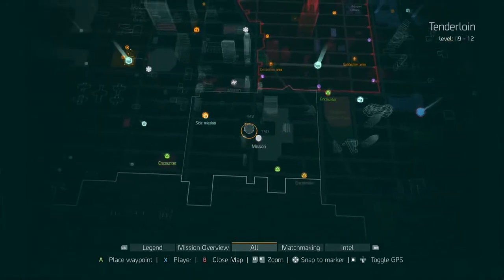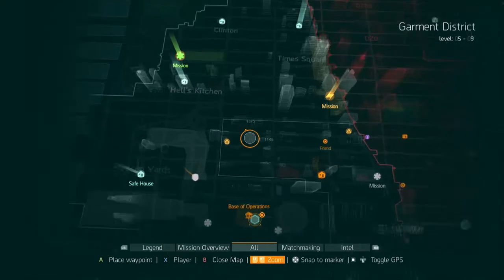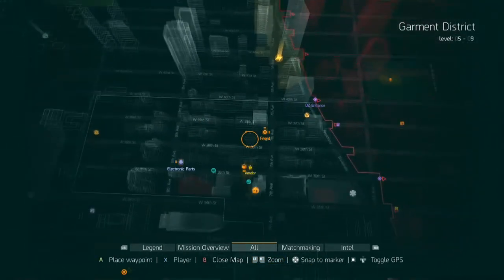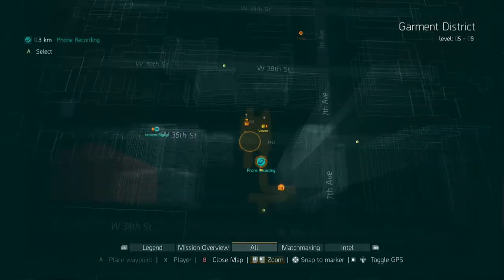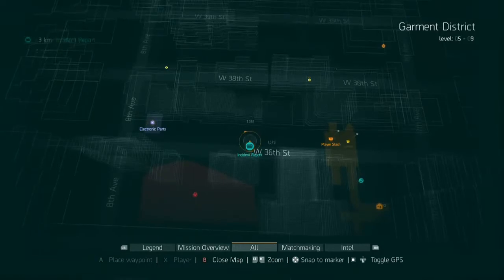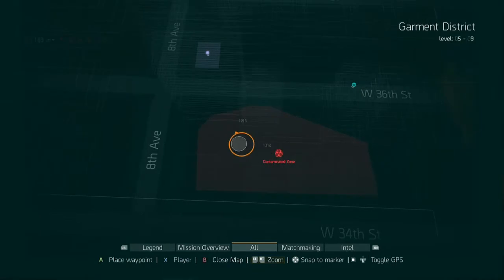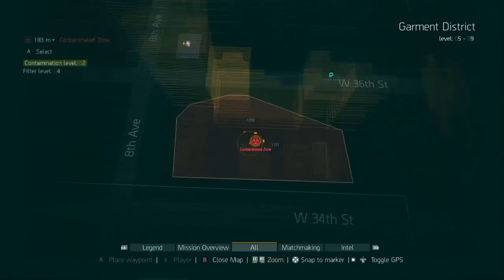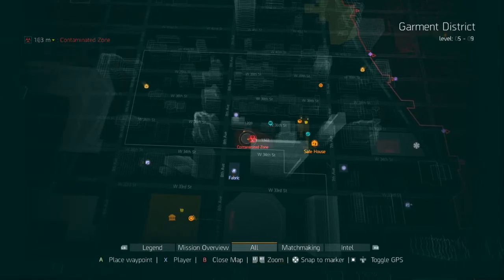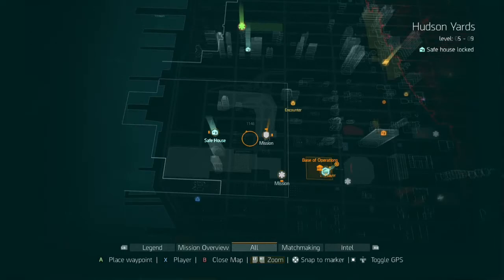Let me show you a spot I already did. This section in the Garment District — when you update it, you get encounters, phone recordings. If phone recordings pop up on your map, go to those because they give you XP. Contamination zones pop up too, and when you go inside, there are usually enemies and loot you can get.